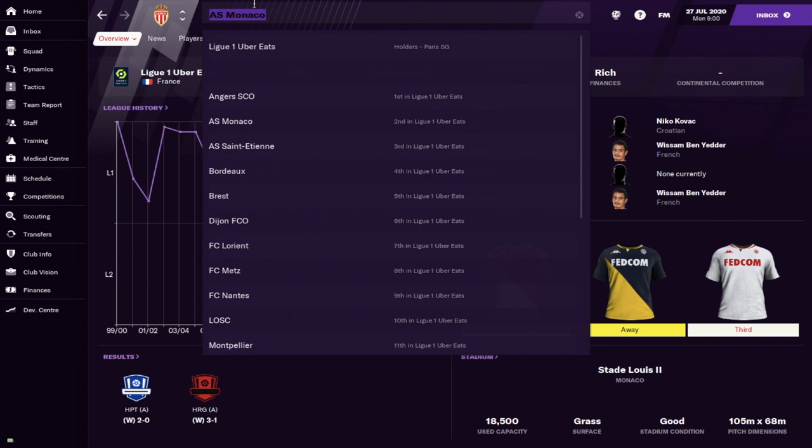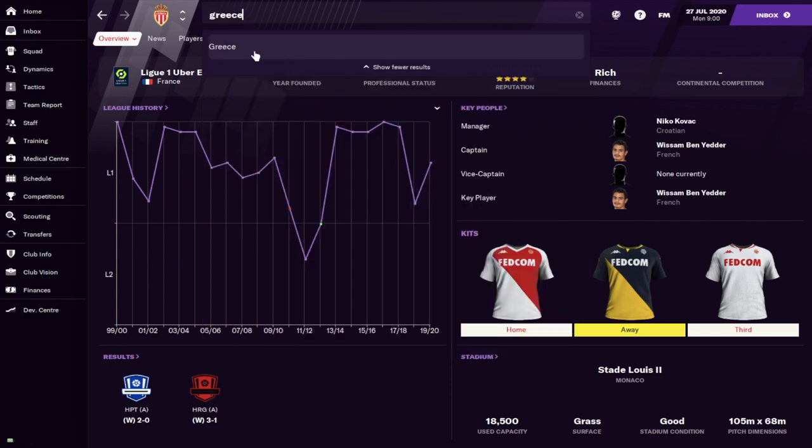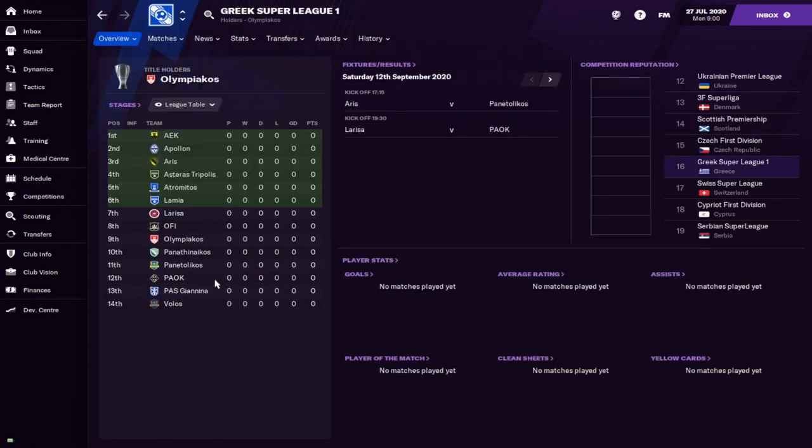The second type is the opposite of foreground — it's a background chairman. Background sugar daddies are still very useful; it's not a negative classification. Some good examples are in the Greek league: Olympiakos and PAOK both have background sugar daddies. The difference is that a foreground chairman keeps putting money in no matter what, whereas a background chairman will still financially back you — but only to the point of genuinely helping the club, not pumping in excessive amounts for no reason.